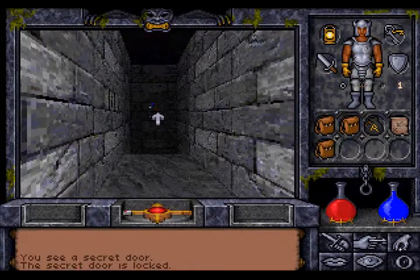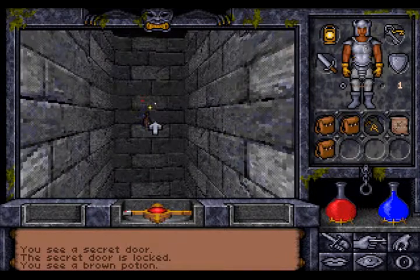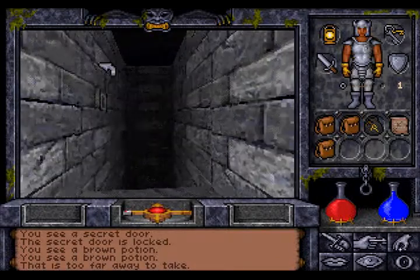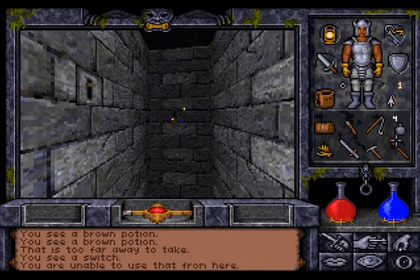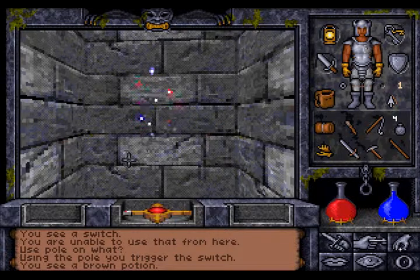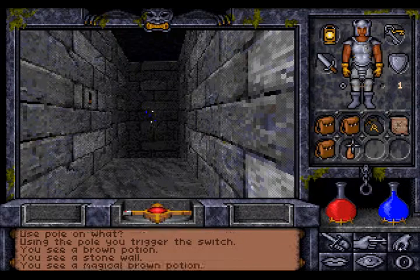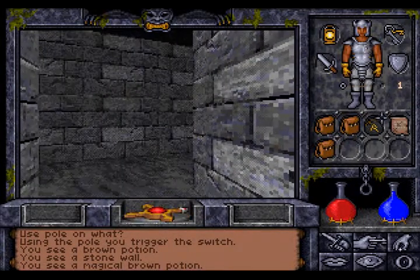So what do we find? A brown potion — too far away to take. Maybe using the pole I can trigger the switch. And we take the brown potion. What does the potion do? I don't know. Yay! We got a potion out of it.